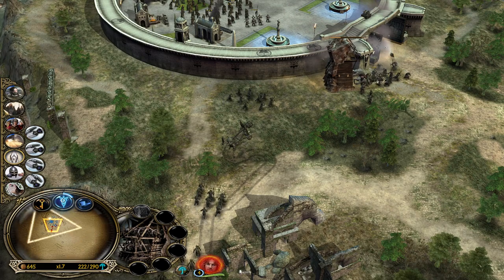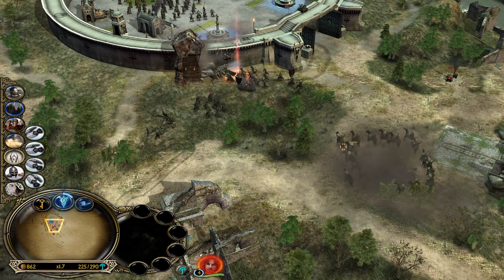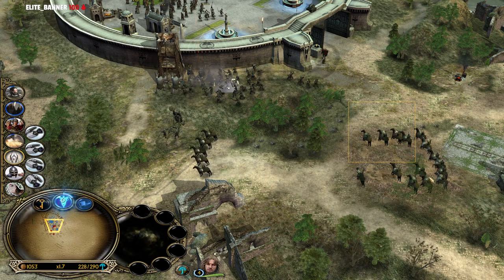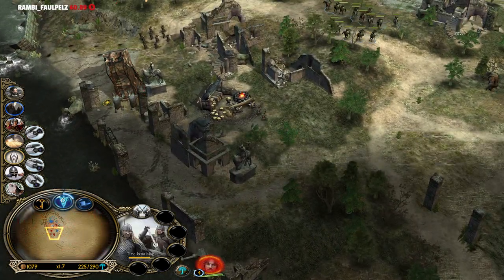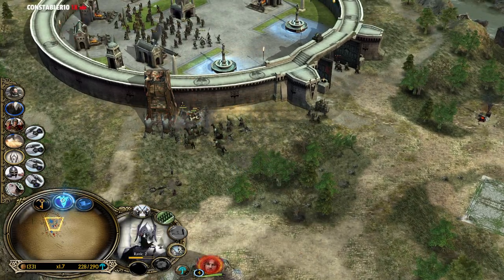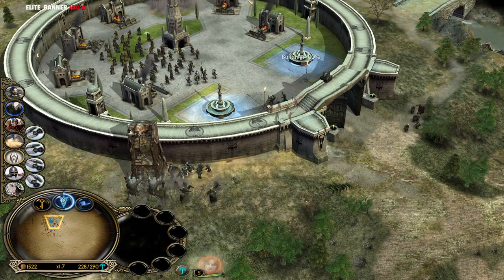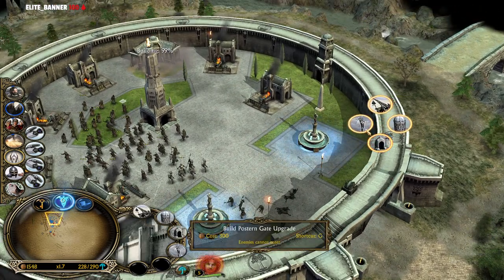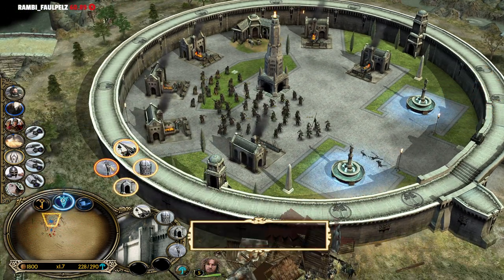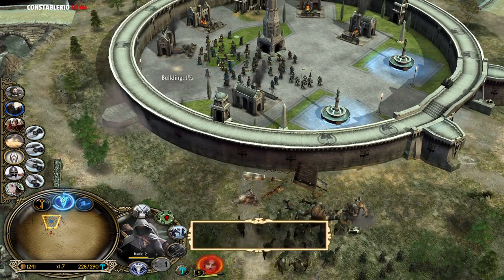Look how tanky this is. Gondor calls for aid and Rohan will answer - master the Rohirrim. Please take down these siege weapons. We gotta kill those siege weapons, boys. Let's close the gate. What's going on? Hail White Tree banner upgrade - grants bonus to nearby archers. Say no more, I wanna test this out. This one has been taken down - that's good. Let's build a stash over here and put one of the archers on the wall.